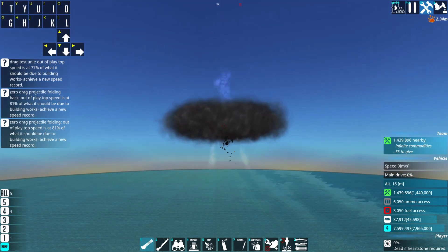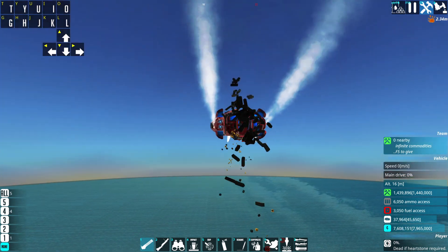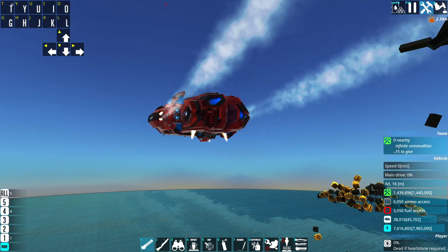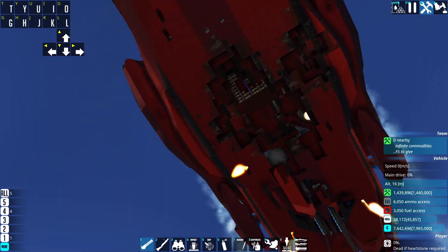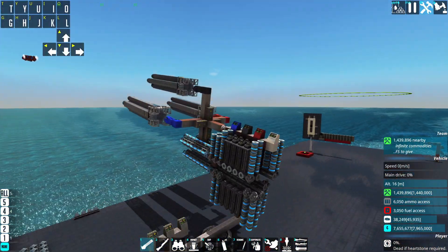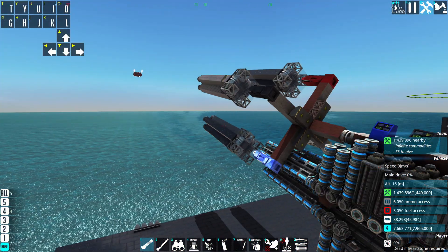The crucible is a Scarlet Dawn godly craft and costs about 2 million resources. Our little mass driver here is 100,000 including the ammo. What is it? How does it work?